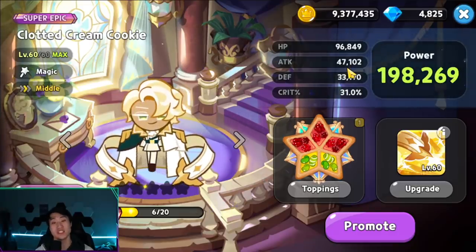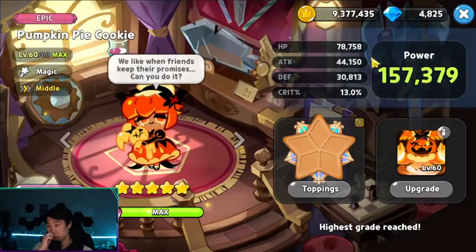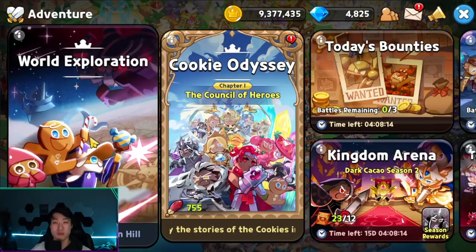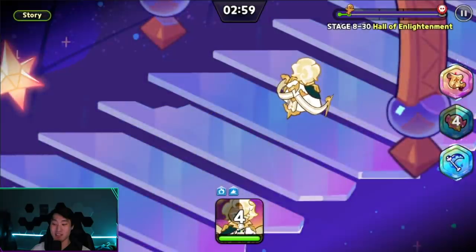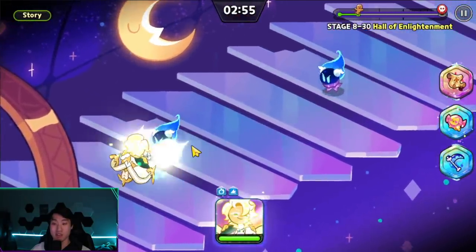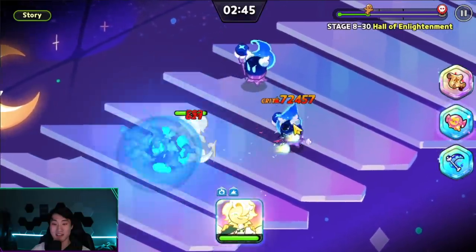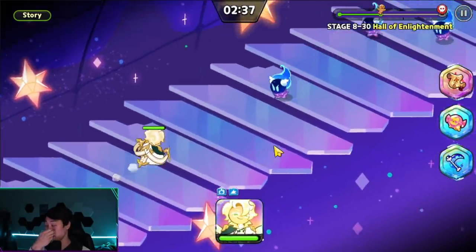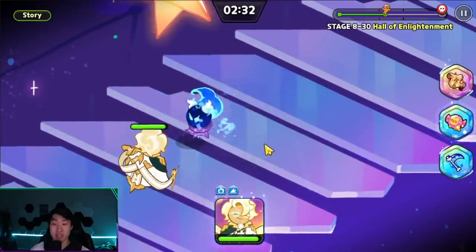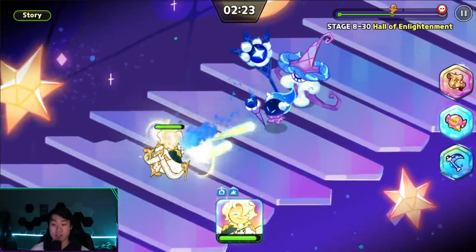We have 47,102 attack — HP is a bit low but still higher than Pocket Pie. Let's go into world exploration and see how good he is. He shoots out a laser from his hand, hitting one enemy at a time — not multiple enemies. Basic attacks are hitting around 72,000 and 76,000 with crit.